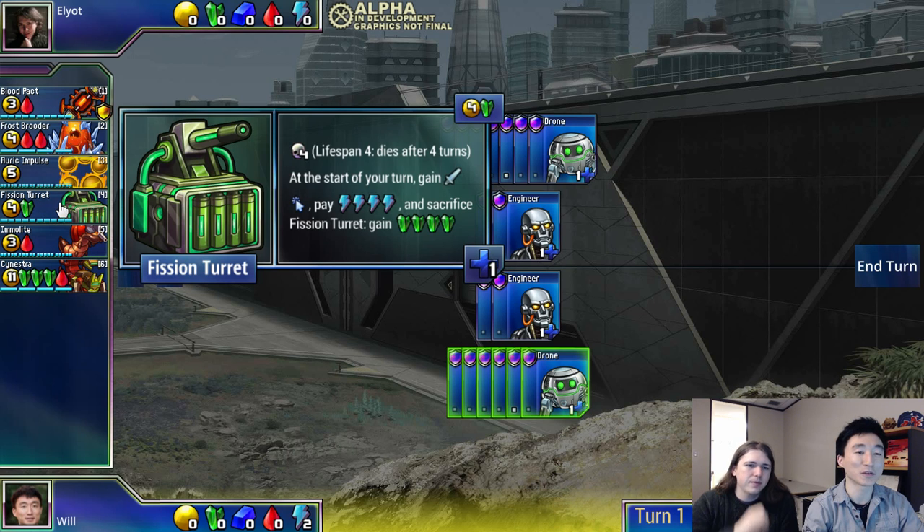So the first new unit is Fission Turret. It's a very, very cheap attacker, and it only lasts four turns. But before it dies, it has an ability you can choose to use — you can pay energy to get four green tech. Energy is what you use to build up your economy, but you could decide you don't really need to further strengthen your economy and instead convert all your energy into a sudden burst of green tech. Think of it as a little reactor-powered gun that's going to explode and overheat in four turns, but if you want, you can harvest that green radioactive gaussite from it right before it blows up.